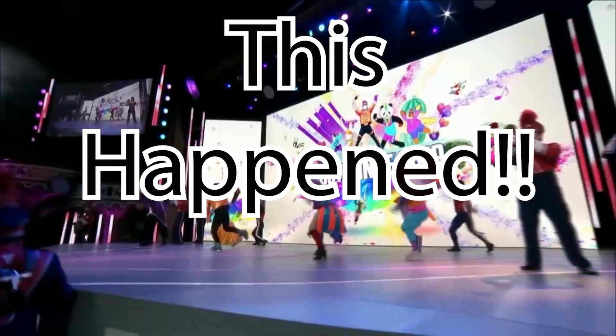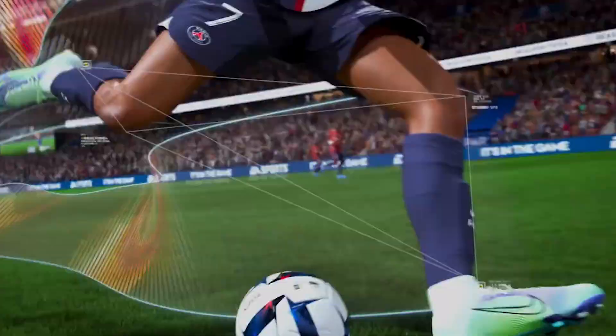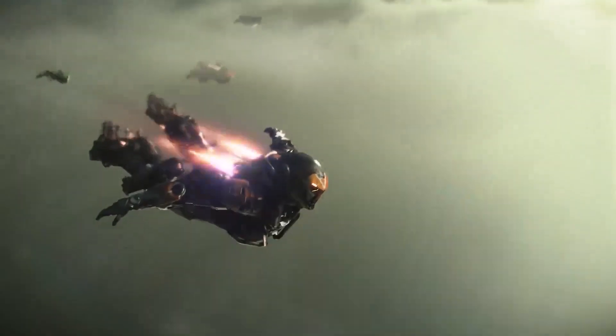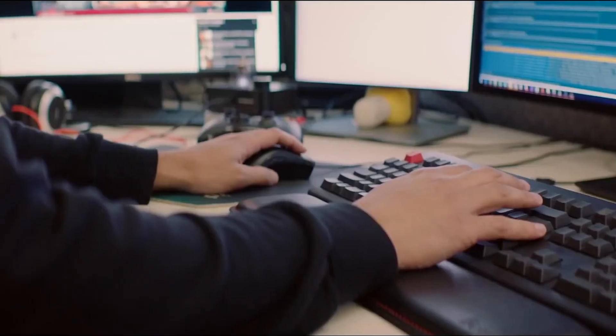If you've been following the gaming industry over the past few years, or play EA games like Mass Effect, Dragon Age, FIFA, etc., you have probably heard of the Frostbite engine — the engine that has turned into a scapegoat for failed projects like Anthem and Mass Effect Andromeda. But what is the Frostbite engine? Where did it come from? And is it really the main culprit for EA's shortcomings?